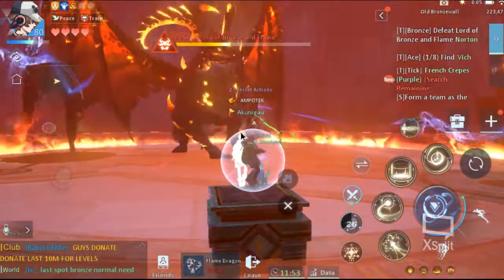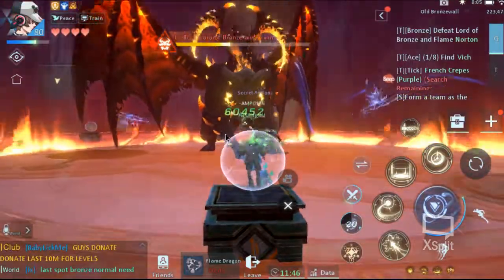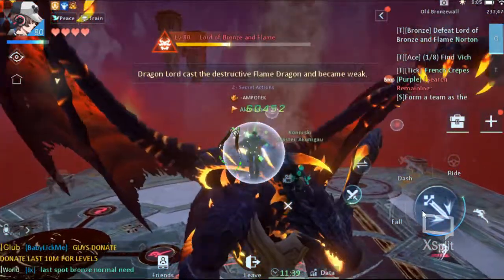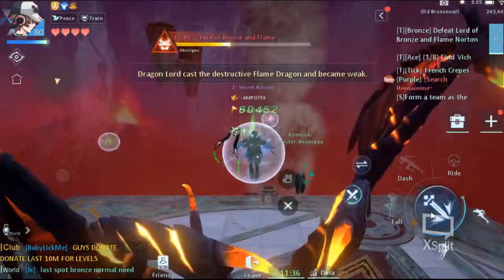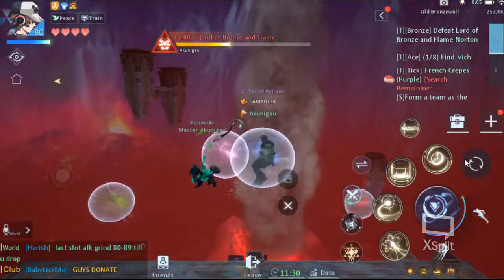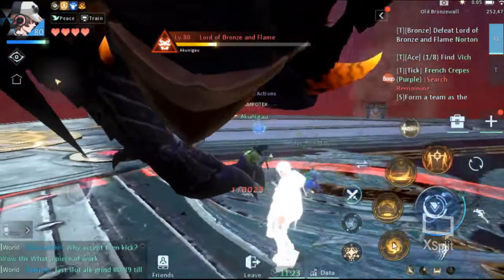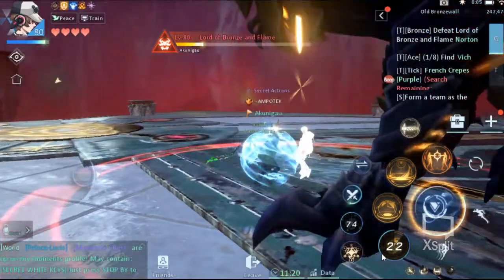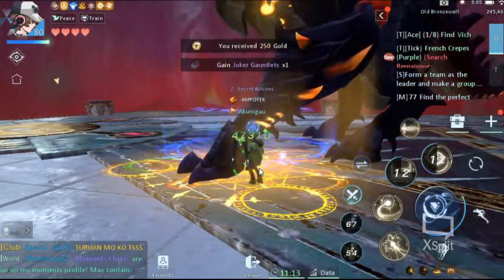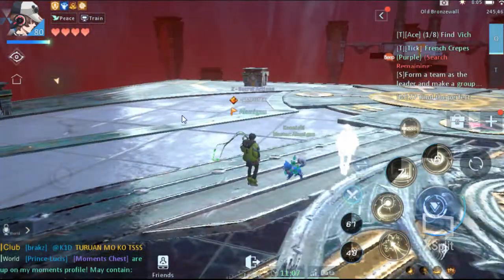Go inside the bubble once again if he activates the one-shot AOE skill. That would be it — that is how you can defeat Hard Mode Level 1 as a Soul Dancer.